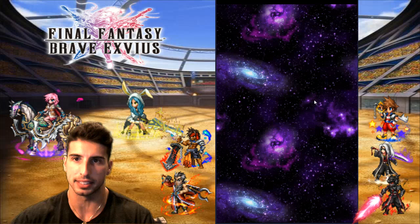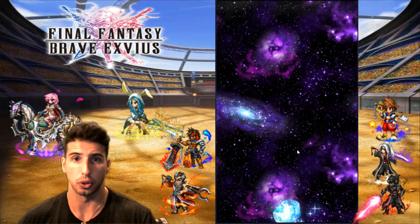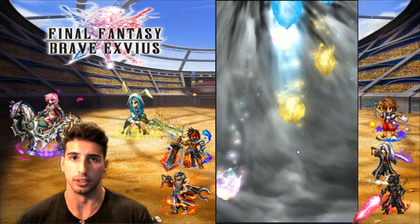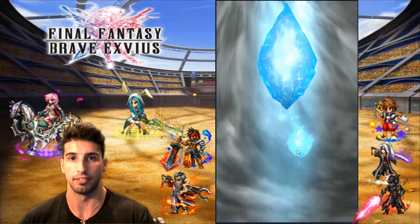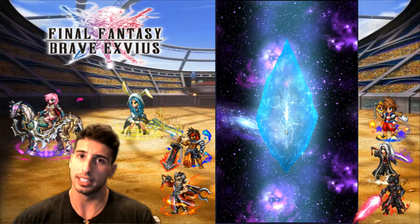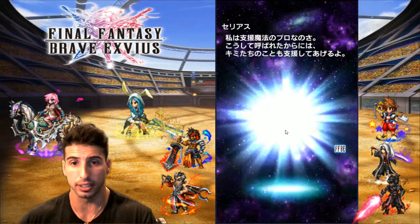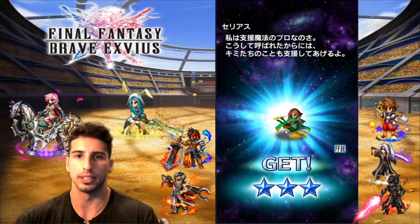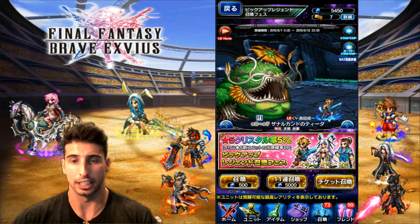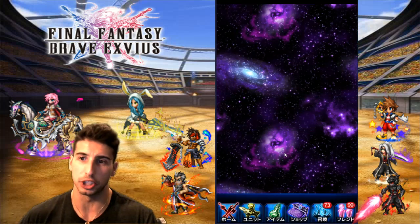The good thing is on the JP side you can see which characters are going to come out in the future. Right now on the global version we have some really good units — physical attackers, tanks, all that. In the future you're just going to have to summon for the unit you want most. If CG Tidus is your favorite, you know that roughly six to seven months from now he's going to come out on the global version. But for now, since we're playing on the JP version...